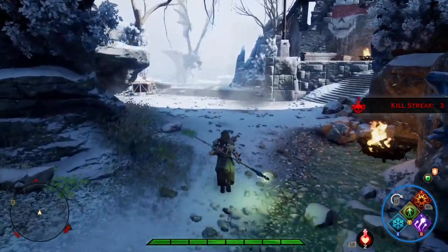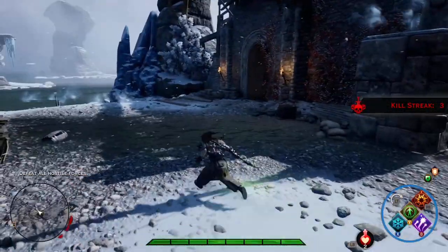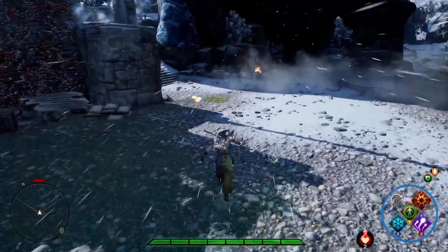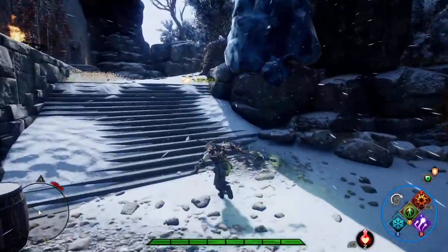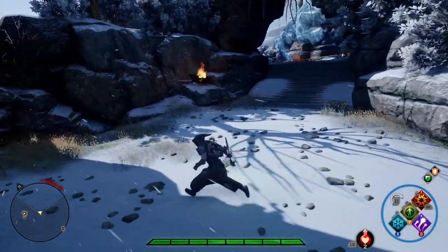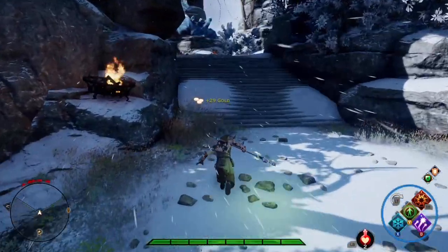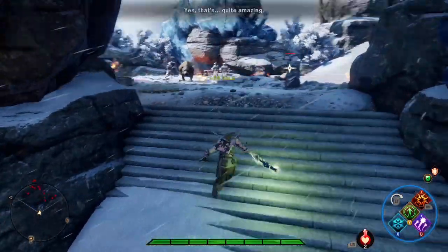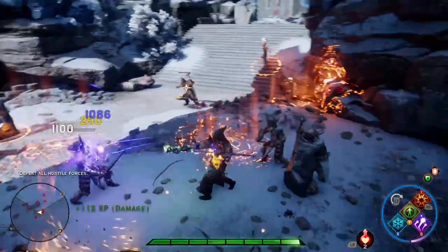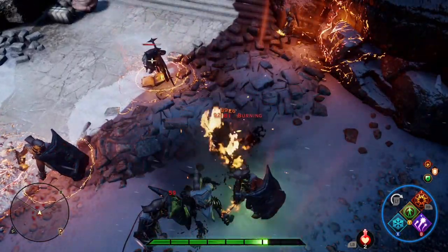Make sure you guys are grabbing all the pots — that's a big thing. I've been in routine and threatening matches helping people out and I see all three of them just run by three or four pots. Even at my level, I still grab them, especially in a lower level lobby. Also, you see these glyphs on the ground here — don't step on them because you'll take damage.